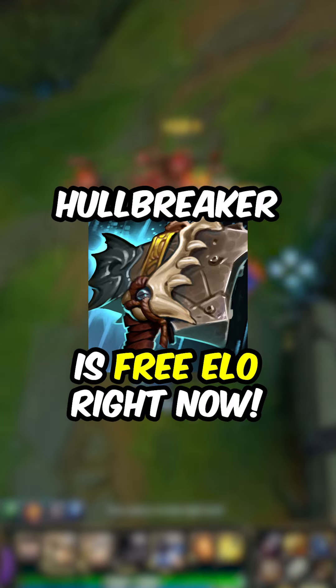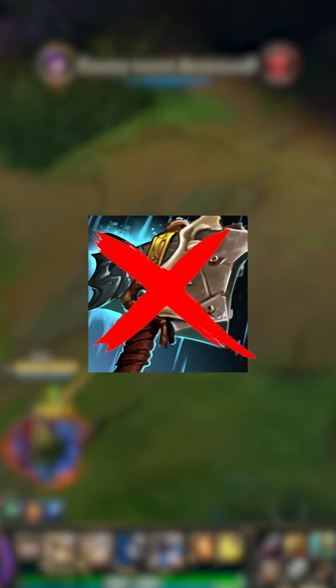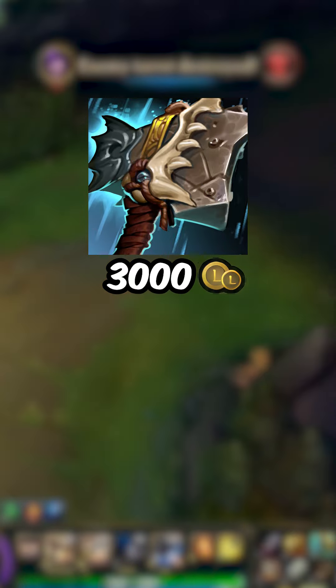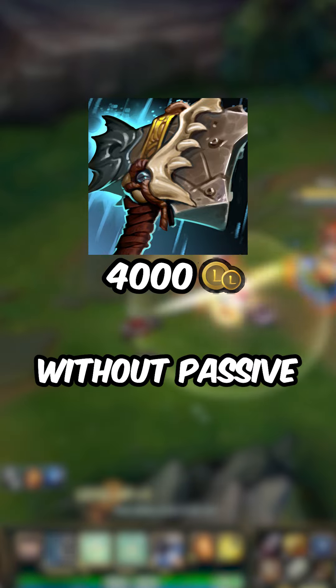Holebreaker is free ELO right now. People think Holebreaker is a split-pushing item, but that's not correct. Holebreaker is a 3,000 gold item, but if we check the stats, it's worth 4,000 gold without counting the passive.